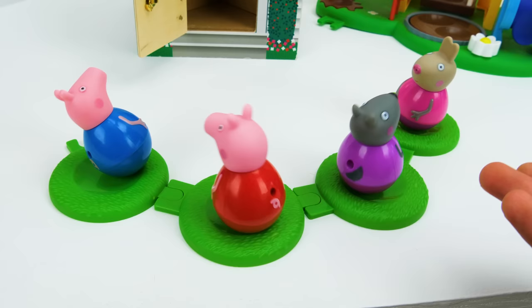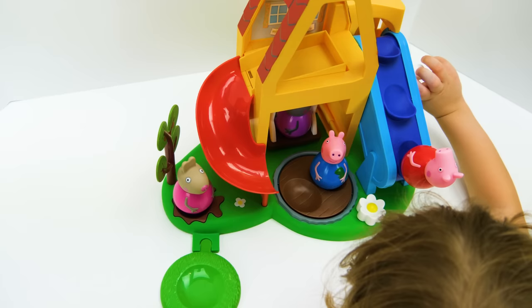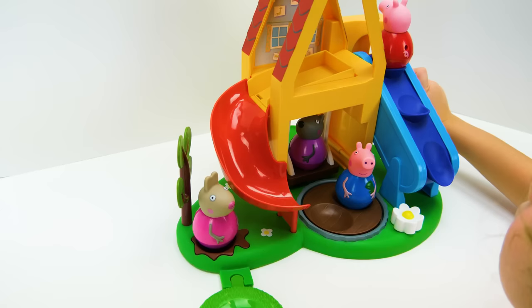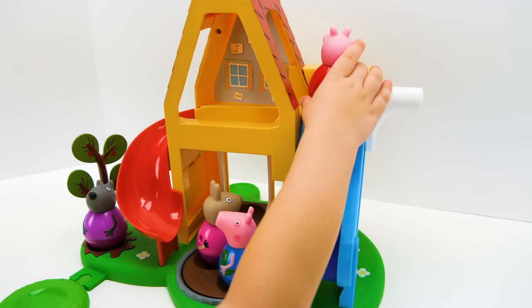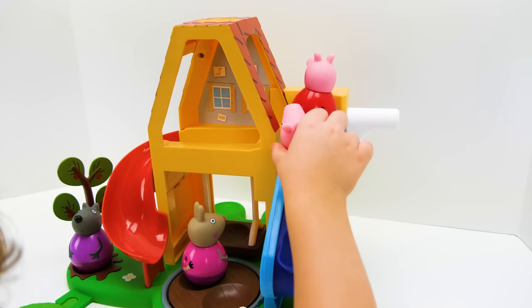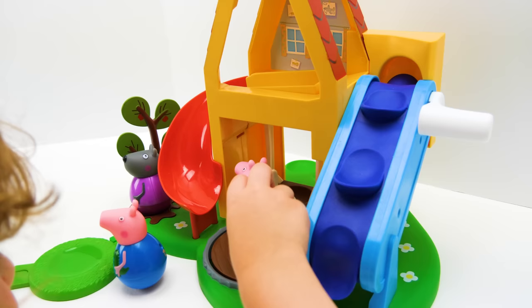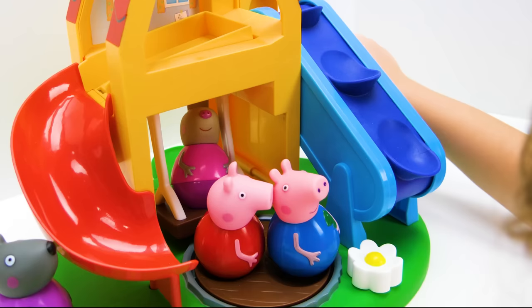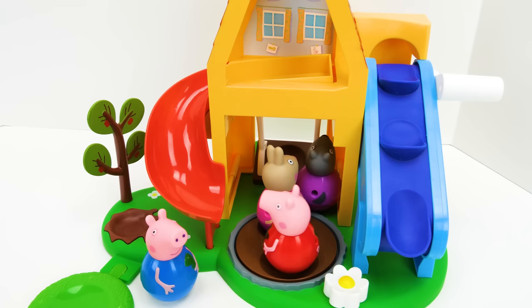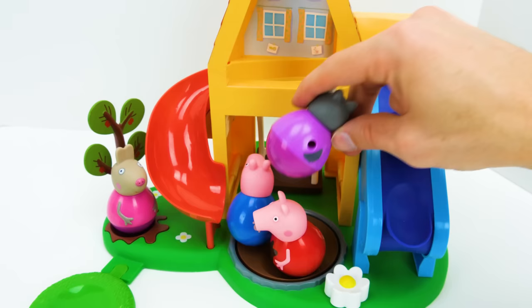Are you ready to play on the playground? Yeah! Here we go — whoa! Papa Pig, what's Papa Pig doing? What's everybody doing? Here we go — whoa! My turn. Let's swing — that's Delphine Donkey. Woo-hoo! I bet they want to play some more. George wants to go down the slide — wee! Delphine wants to jump in the muddy puddle. And Windy wants to climb all the way to the top.